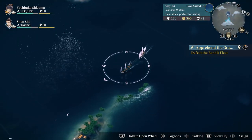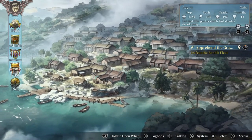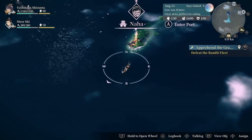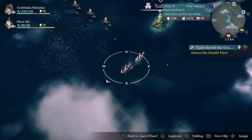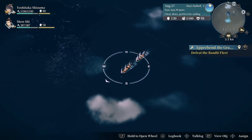We'll stop in Naha to get supplies — a very small port. I should have brought something to sell. We might pick up some treasure anyway. Fill up the supplies because we were almost gone there. Let's set sail. I really do want to show some of the combat. Guess we're not going too much against the wind there.